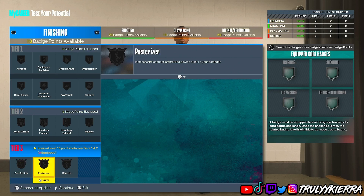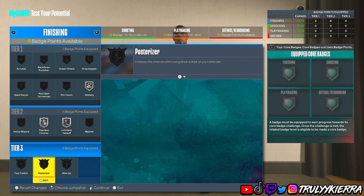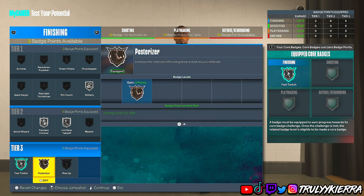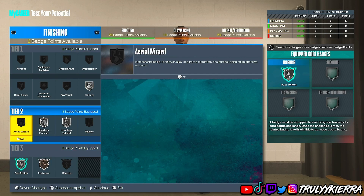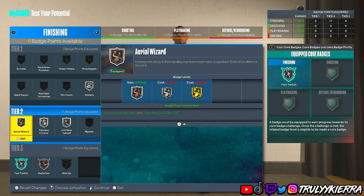For the finishing badges I put on limitless takeoff, fearless finisher, and slithery. Then I put on fast twitch and posterizer — just good to have — and area wizard. You can pick and choose whatever you prefer, but that's what I had on.